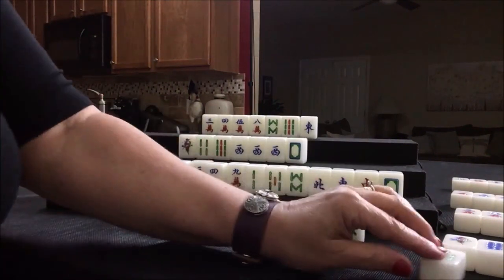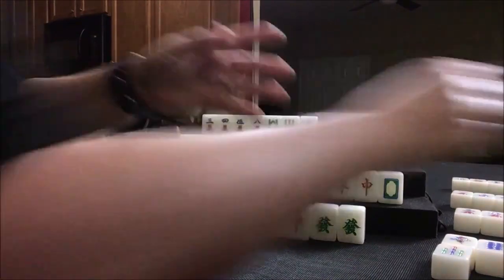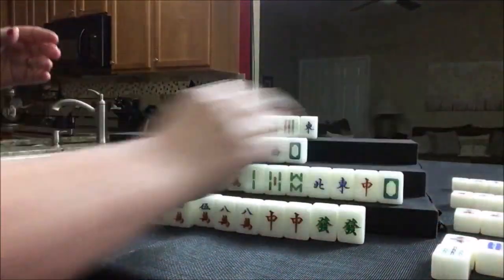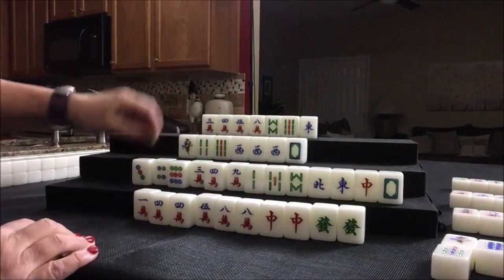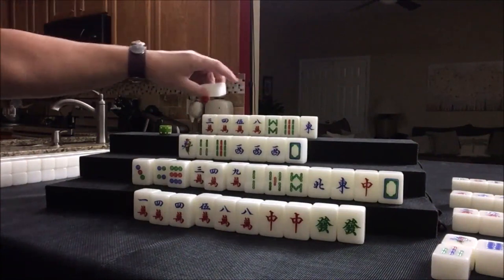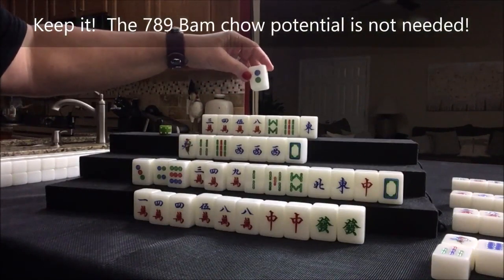Seven bam — two, five, eight. Nothing here. Flower. Six bam — no, don't need that. Two dot — we really need bams or pair up the white dragon. Two dot, nobody can take it, so we're going to draw. We need a seven bam or an eight crack or an East. Two dot — I don't think any of this is going to help us right now. Let's discard two dot. We're trying for a chicken hand. Let's draw.